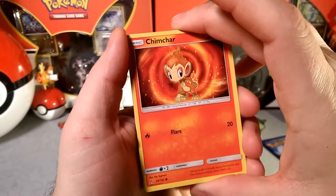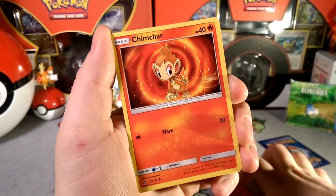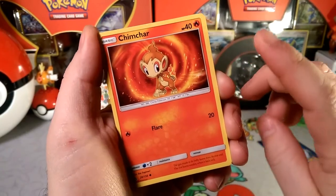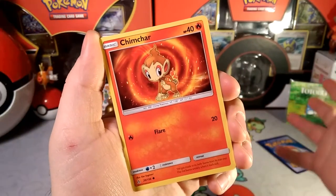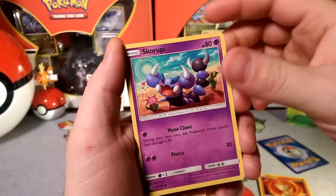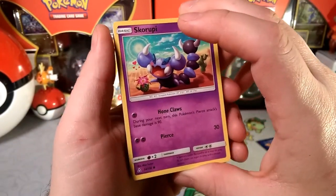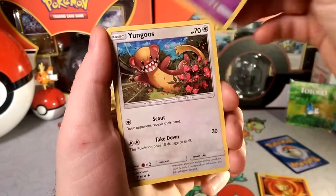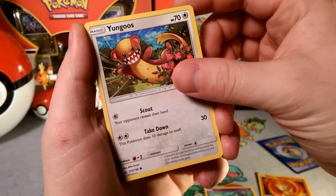Tell me, was Chimchar your starter? Mine was. That was a really tough one to choose because the fire monkey was amazing, but they also had the grass turtle and a water penguin, and penguins are pretty awesome. I think I played it with all three at different points, but I think I did primarily start with Chimchar actually.